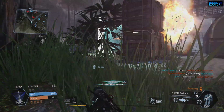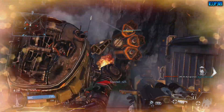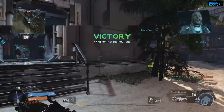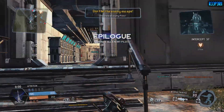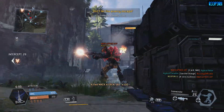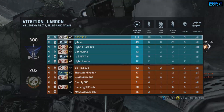For my sidearm I rock the auto pistol — I think it's the best pistol out of the three. My tactical ability is Cloak; I prefer that over the rest of the tactical abilities. For ordnance I use the arc grenades, which are in my opinion the best ordnance out of all of them. The arc grenade is so good at taking out groups of grunts and specters, and they also mess with titans — if you've ever been in a titan and had someone throw these at you, you'd know it, because you cannot see anything in your titan when someone throws an arc grenade at you.